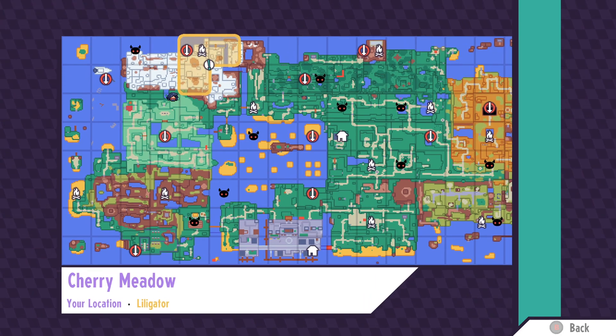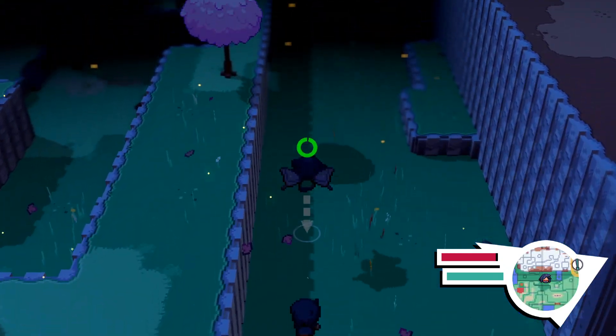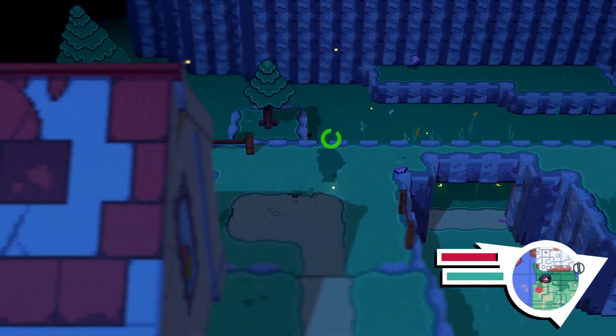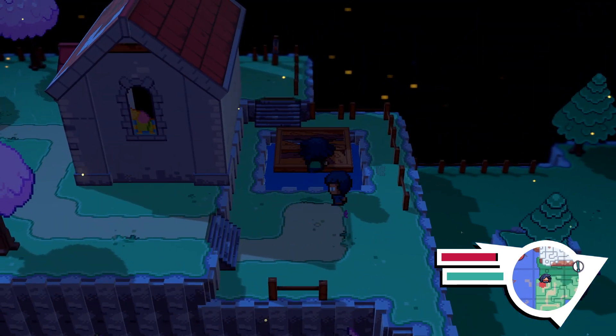Once you've done that, you can head over to this square on the map and simply follow what my character does — climb up the side of the wall and essentially go up the back of the house in order to unlock the cage.